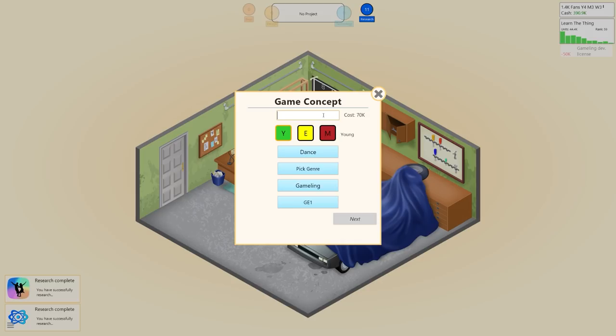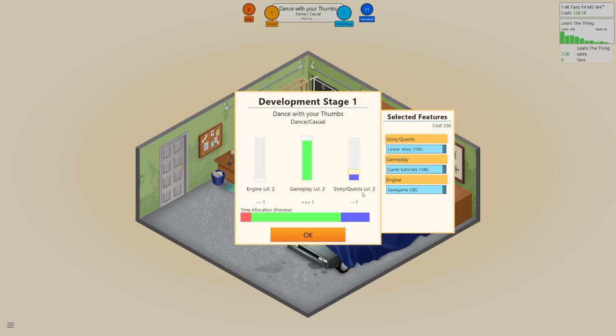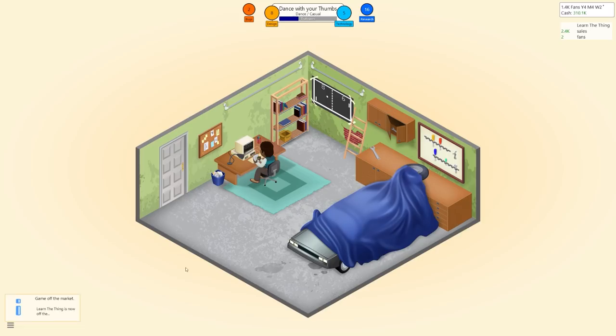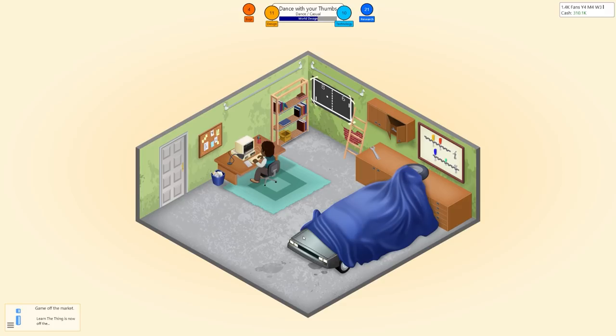We call it 'Dance with Your Thumbs' — a young-audience casual game on the Gamerling. Using 2D graphics and our existing engine has everything we need. For a casual dance game, engine and quests go low — everything's about the gameplay. I like the idea of going ahead of the curve and researching things that weren't mainstream at the time, to make something a bit revolutionary. Marketing is now available as a research option.